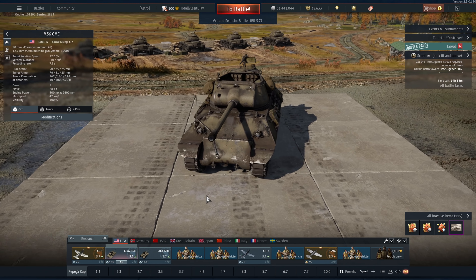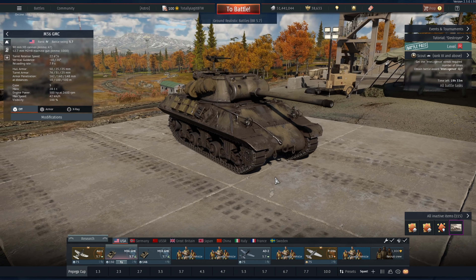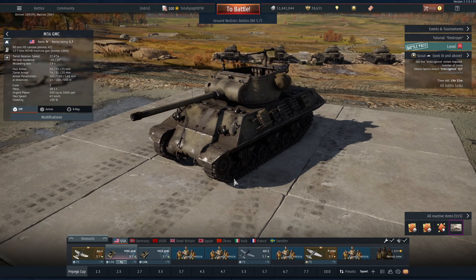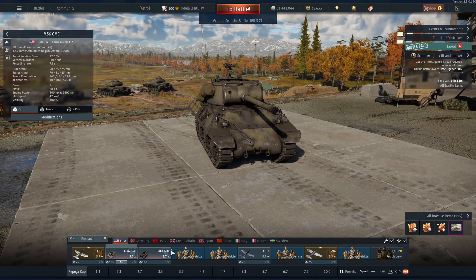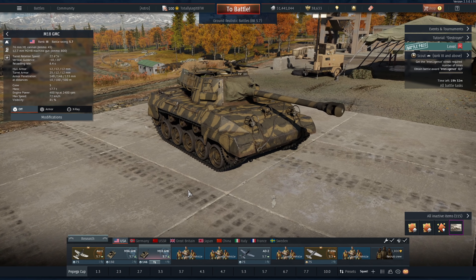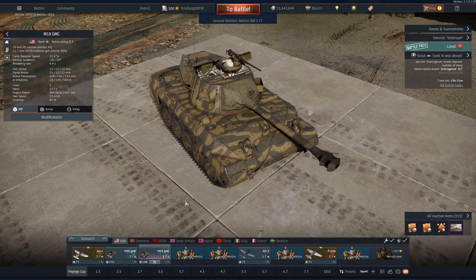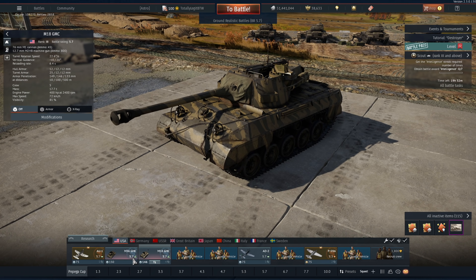Hi guys and welcome back to the channel. Today we're looking at the M36 GMC, otherwise known as the Jackson Slugger. Now, there is another vehicle that at 5.7 kind of takes the limelight — this is the M18. He is way faster than the Jackson and has the 76mm gun that reloads once every 6.4 seconds.